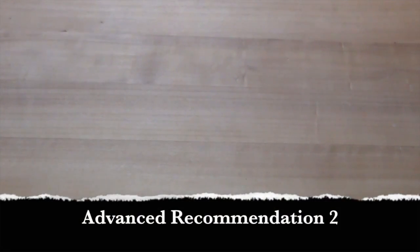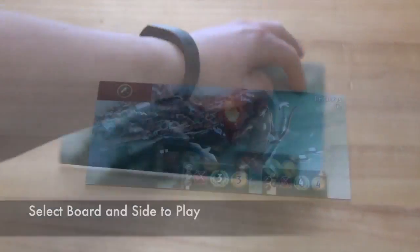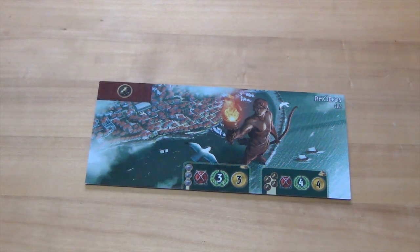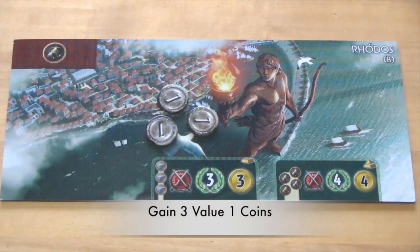Another way players can choose their boards is if all players agree, they can pass around the boards, select one, and then choose which side they would like to play. Both the A and B sides of wonder boards can be played in the same game, because the boards are designed to be balanced. After gaining their wonder board, each player will also be given 3 value-1 coins, which they will place on their wonder board.